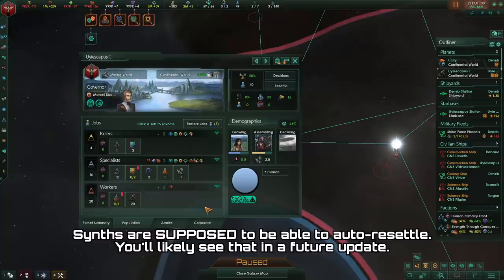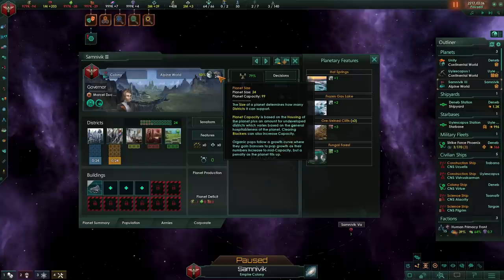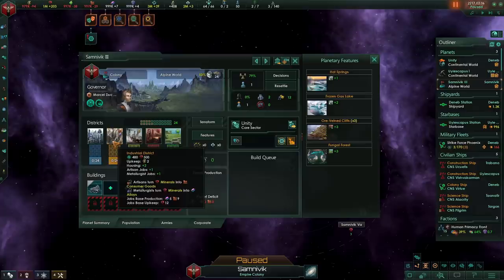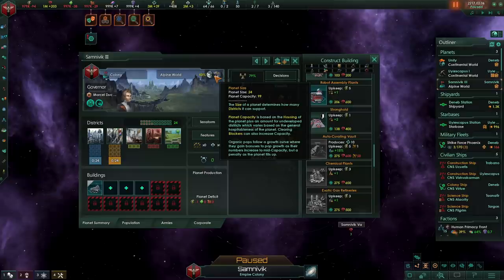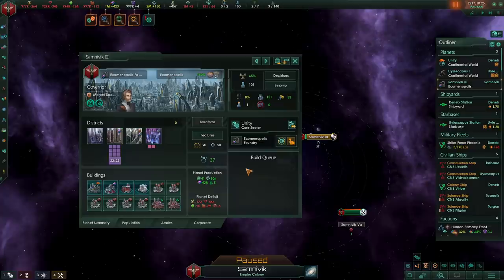When it comes to planetary development on this planet, it is going to finish right here. However, on a planet that is much larger, we can get quite a bit more population, and on larger planets you will generally want to produce stuff like industrial districts, science, and similar things. This planet in particular is a perfect candidate for Ecumenopolis, so let's see what we would do with that.